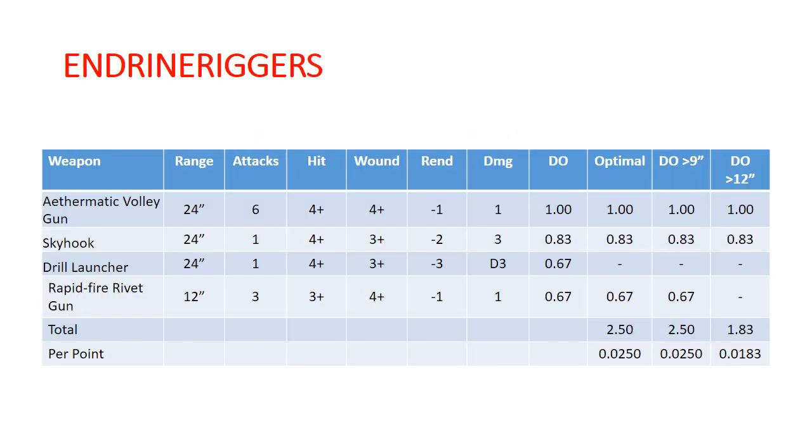This is all a little bit complicated because all of these have a bunch of different weapon options. So these are our Endrin Riggers. We have our base Endrin Rigger, which is a guy with a saw and a rapid-fire rivet gun. We can take three of those if we choose. One of those can be replaced with an Aethermatic Volley Gun, and then a second can be replaced by either a skyhook or a drill launcher. All of those special weapons, other than the rivet gun, are all 24 inches, and the rivet gun is 12 inches.